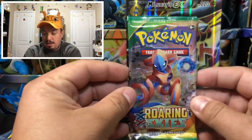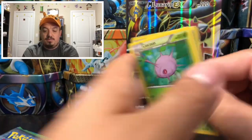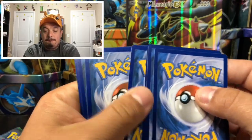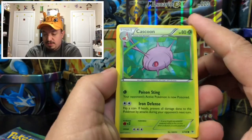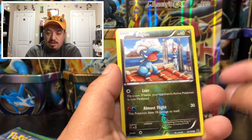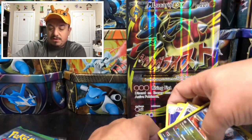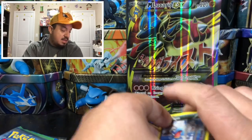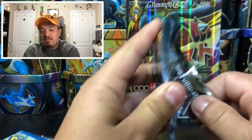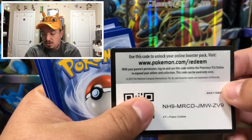Let's see how many pulls we can get. The last box I opened had some pretty good pulls. From Ancient Origins we have Meowth, Pikachu, Togetic, Revive, Pelipper, Bagon, and a Swellow — that is a rare holographic card. So that's the second ancient origins rare holographic card we got today.